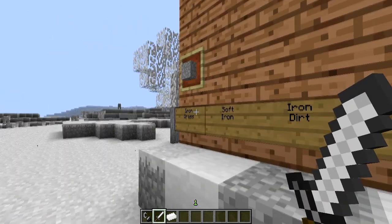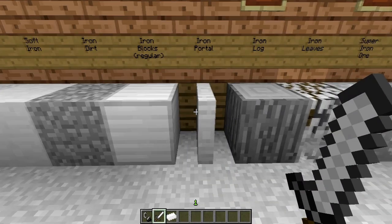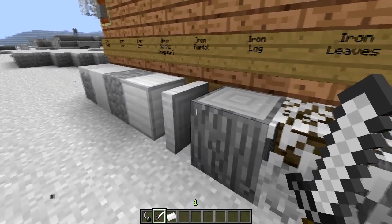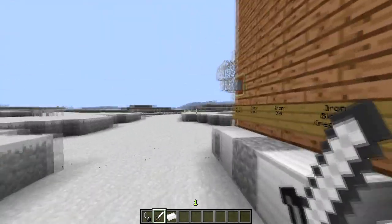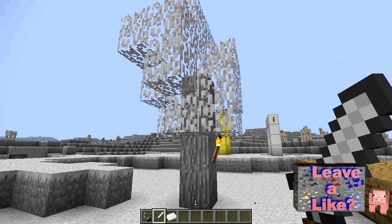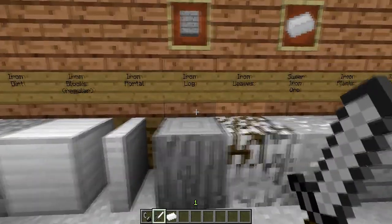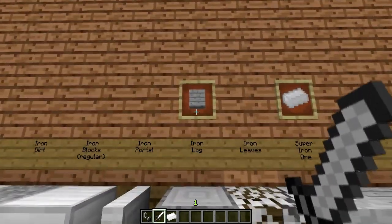Here's some Iron Dirt that you would obtain from the Iron Grass. Here is a regular Iron Block. In creative mode or in Too Many Items, you could obtain the Iron Portal. This is an Iron Portal - there is no animation with the Iron Portal. Also, here is an Iron Log, and there aren't any trees that generate around this dimension, but I went ahead and just made a lonely tree right here. There aren't any saplings that go along with this mod. Here's an Iron Log, here's Iron Leaves, and when you happen to harvest the Iron Log and put it into your crafting table, you could get some Iron Planks.